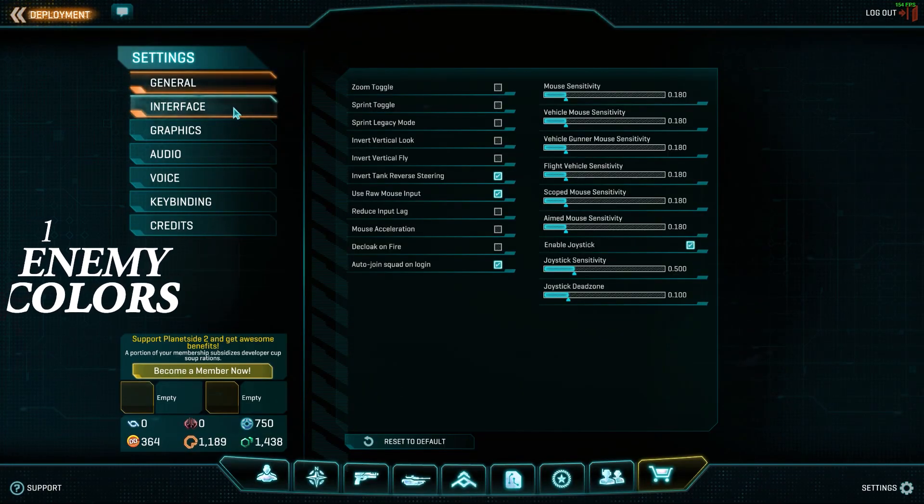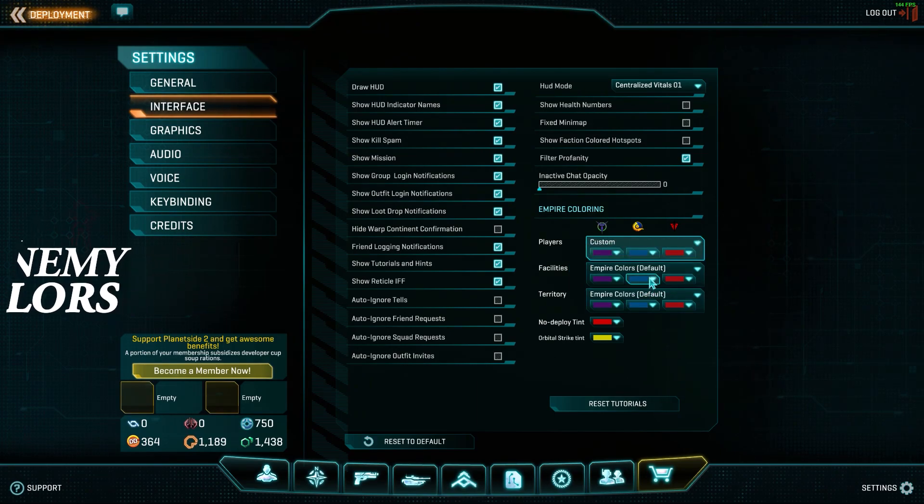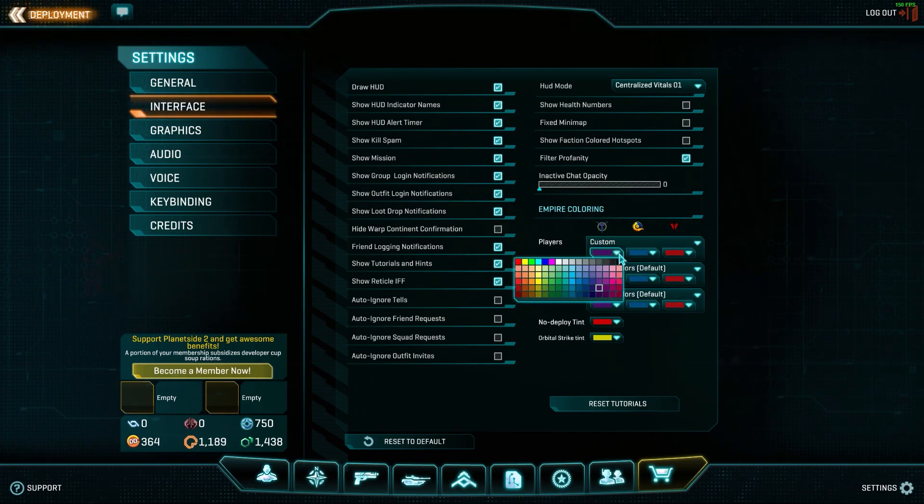First things first, go to Settings, Interface, and under Empire Coloring, I suggest making all the enemies red and your teammates blue, or something friendly looking. Note that squad members will be green. Regardless of what faction I am, I do this as I really don't care whether the enemy is NC or TR — I just want the fastest way to see them and shoot them rather than my teammates.